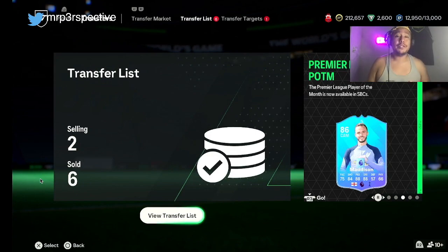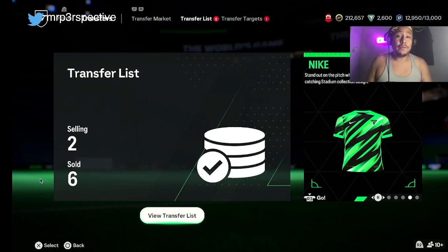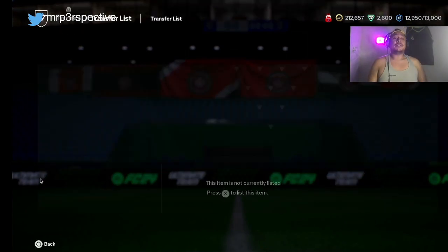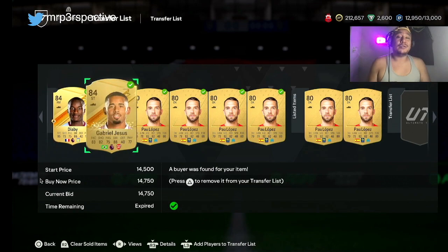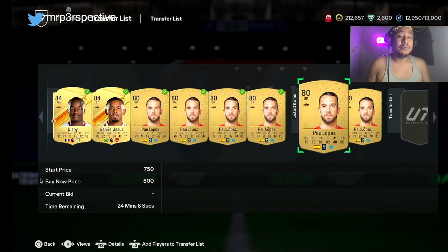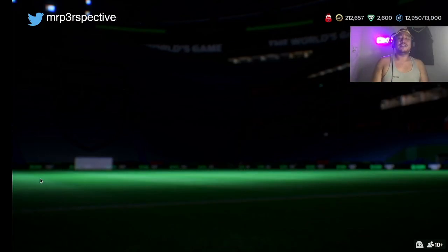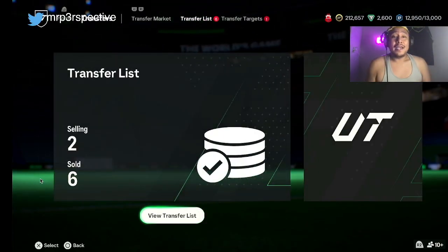Now let's get into what we need to do in order to make coins. In this game, in the last 24 hours, I told everybody over on Discord to get out of your investments. And as you can see, I did just that — I sold out my Diaby, I sold out my Gabriel Jesus. Pretty much all the tradable stuff I had, and I've gone completely liquid. I still have a little bit of one card but I'm getting out of it nice and slow.